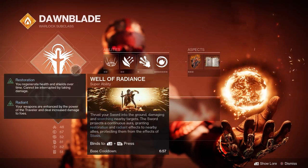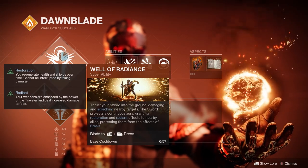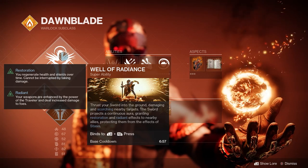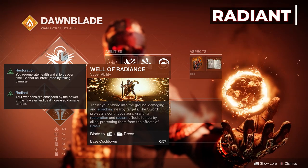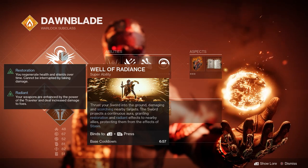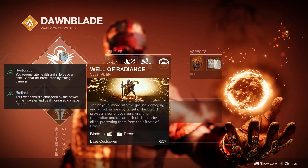For our super we're going to need Well of Radiance, with a base cooldown of 6 minutes 57 seconds. Well of Radiance got updated with Solar 3.0 to include the new verbs Restoration and Radiant. Restoration regenerates your health and shields over time for 8 seconds, and Radiant gives your weapons a damage boost for 10 seconds — but Well of Radiance lasts 30 seconds if not damaged by enemies, so you can have Radiance and Restoration longer while standing in the well.